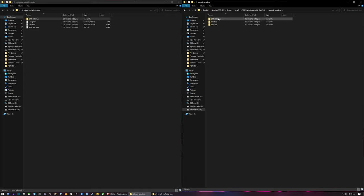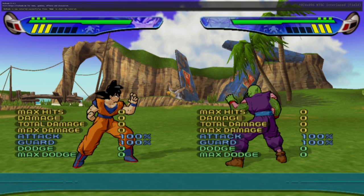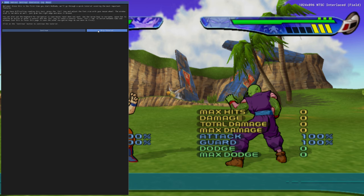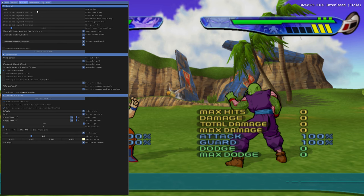Now let's open PCSX2 and run the game you want — I'll try Dragon Ball Z Budokai 3. Once you're in the game, press the Home key to display the Reshade menu and select Skip Tutorial. Next, we need to go to the Settings tab. In here, we will be adding both the shaders and texture effects of the CRT Royale Reshade Pack we just downloaded.